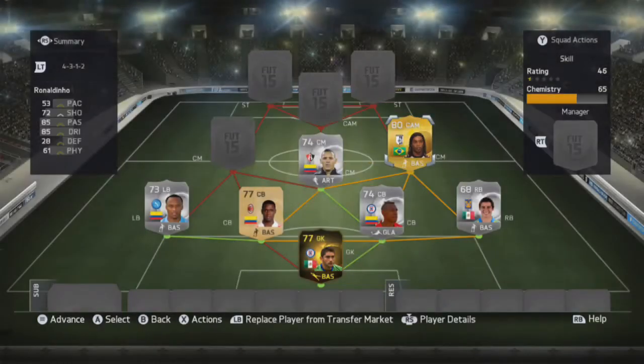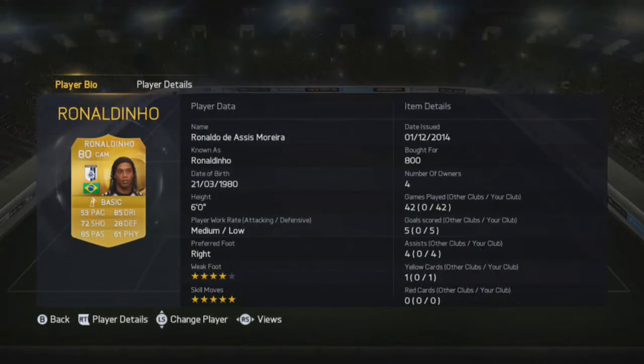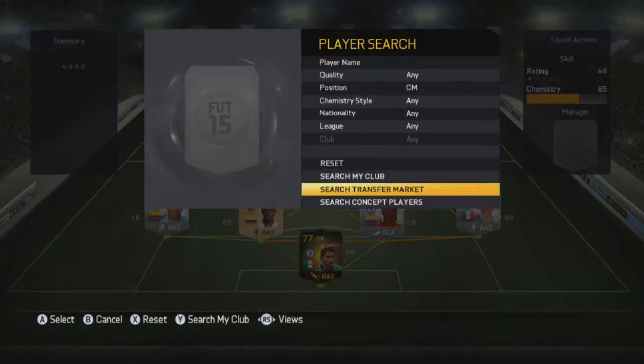Then we go with Ronaldinho — my favourite player of all time and overall a really fun player to use in this game. He's got 5 star skill moves, 4 star weak foot, 85 passing, 85 dribbling, 72 shooting. His pace is listed as 53 but it's about 70 in game in my opinion.